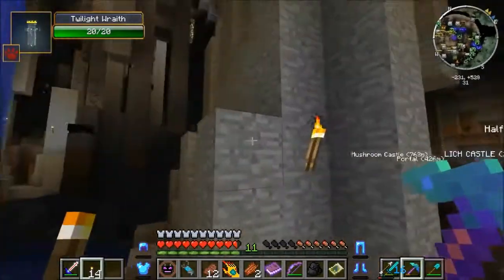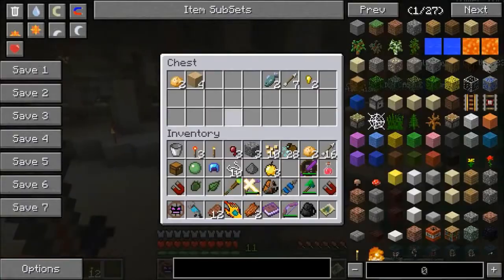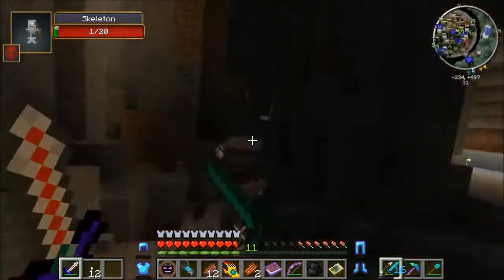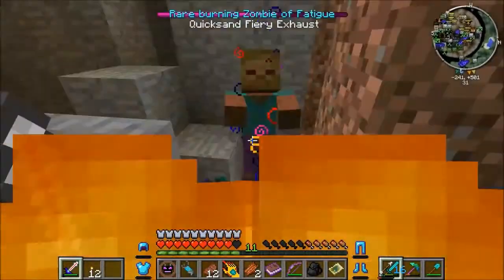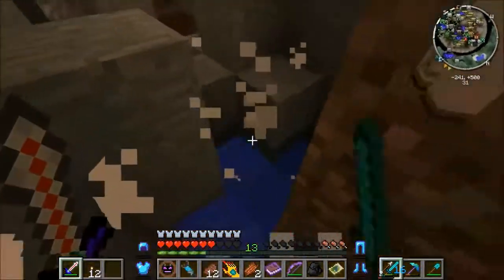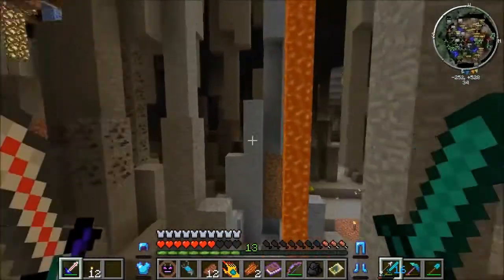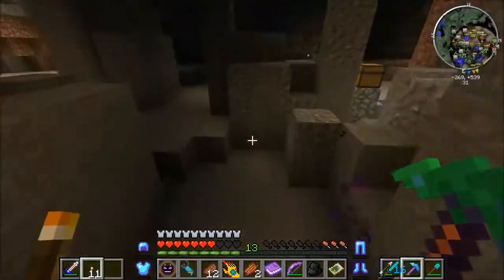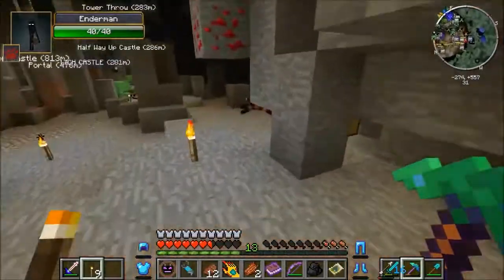I figured if we were going to explore one in the series, we had to go with the biggest one. I'm just running around searching for hats and putting down torches. You should probably grab some ore — only get the good stuff, don't worry about iron and coal since we have like a million from the ore challenge. Oh, there's a witch in here — seems a little out of place. The pinch beetle picked you up — that's actually kind of cool the way it works.